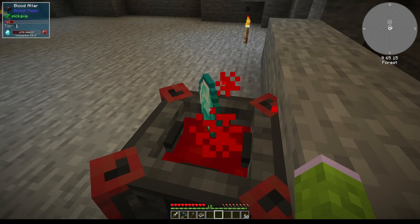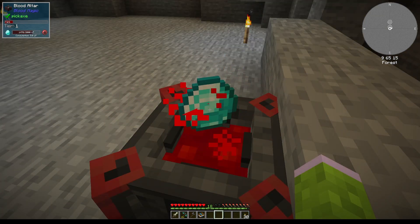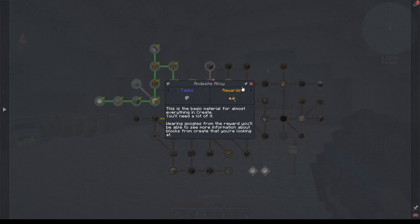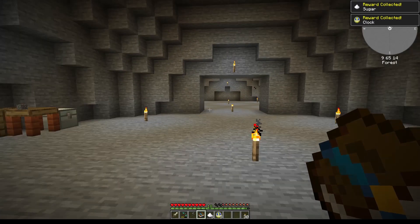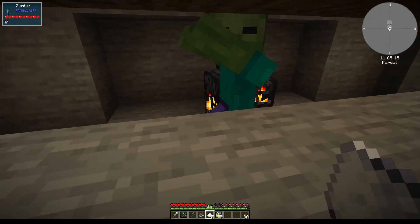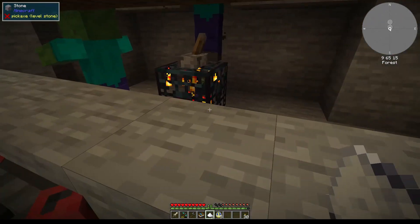Let's test if that's working - yes, that's enough. We now have enough blood in there. A blood orb - okay, so that's what it's called. We get the sugar and the clock from that. Now if we hit the spawner with the sugar - because that is from Apotheosis.